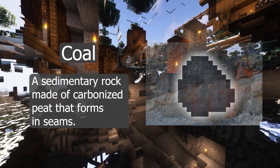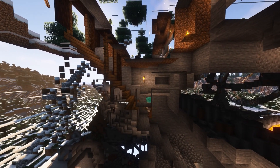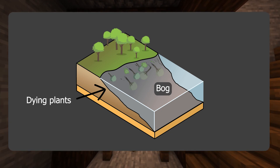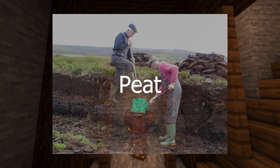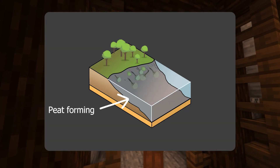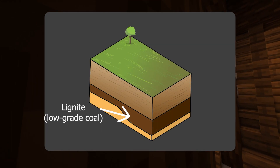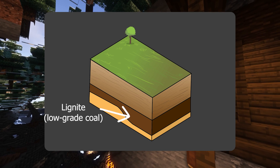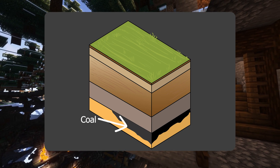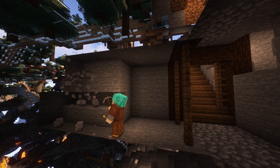Coal is a sedimentary rock that forms in seams, which are basically layers of rock. Coal is mostly made out of carbon, and it originally comes from dead plants. When plants die in a bog, the lack of oxygen in that environment turns the plants into peat over thousands of years. Peat is literally just a chunk of partially decayed vegetation or organic matter. The plants never fully decay because there's not enough oxygen and the water is too acidic. Over millions of years, that peat gets pushed further into the earth through geological processes, and the constant pressure and heat eventually turn it into coal. Some coal can be found on the ground in some places, but usually it needs to be mined from seams underground.